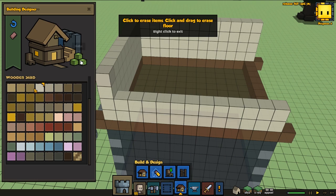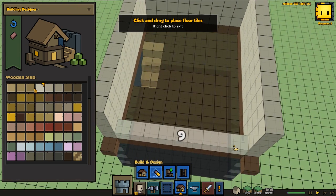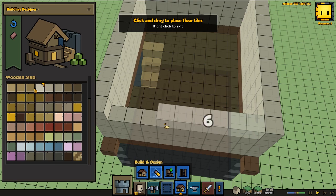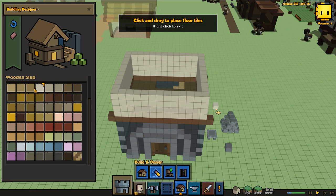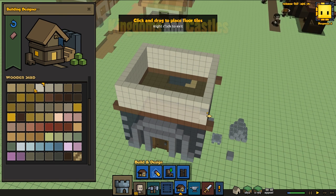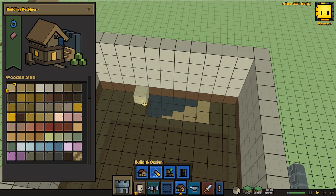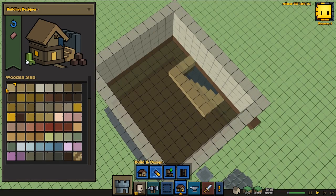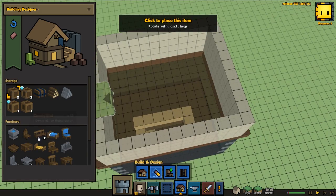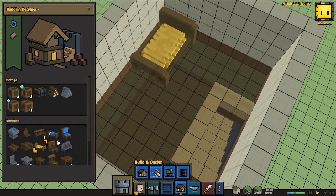Anyone who maybe don't know what Kingdoms and Castles is - it's a city builder game which is like a low polygon game. It's really amazing and it's pretty cheap, so if you want to go check it out feel free to do it. You can find it on Steam - Kingdoms and Castles. That's really what we're designing here. So a lot of inspiration - we're not copy pasting the houses, but we're trying to make them look pretty similar and making them look pretty good as well.